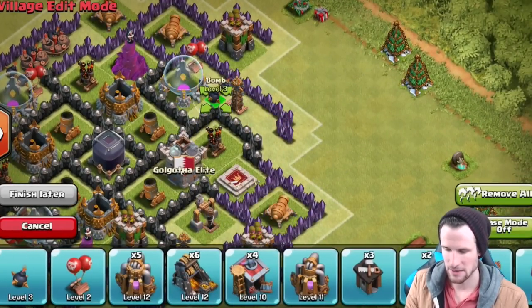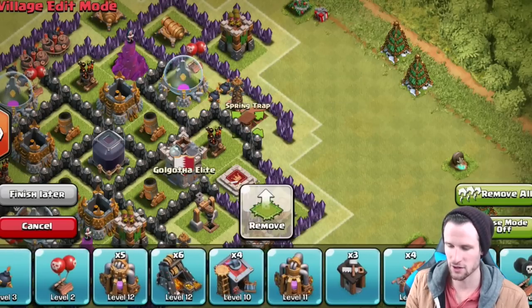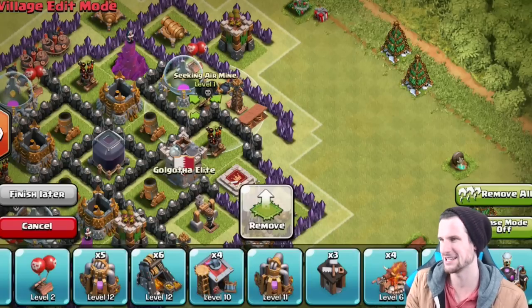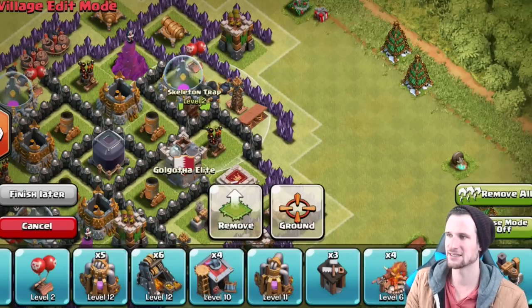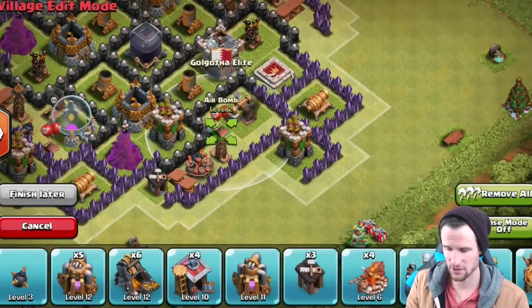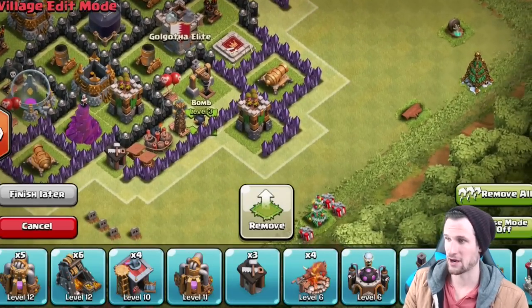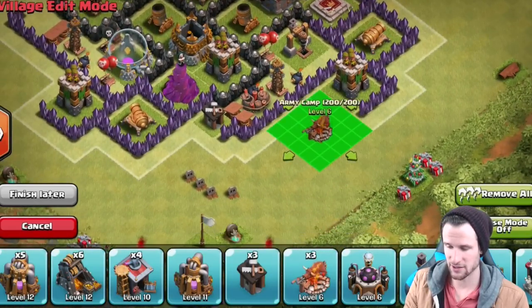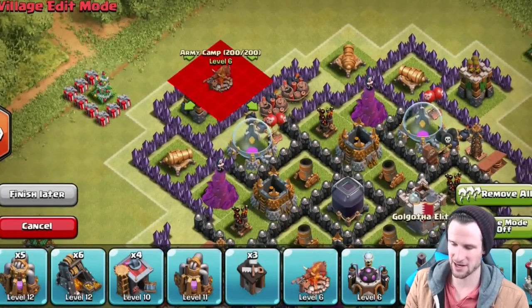We're going to throw in this air bomb up here, then bring in our last tesla right there, and do mini bomb, mini bomb. Again, you want to fling them first before you cause damage — so we're going to fling them right there. We're bringing in our other seeking air mine, our other skeleton trap, and then this last air bomb and another little bomb.